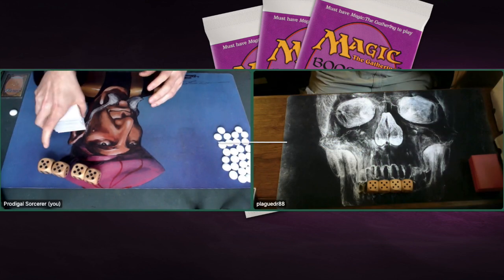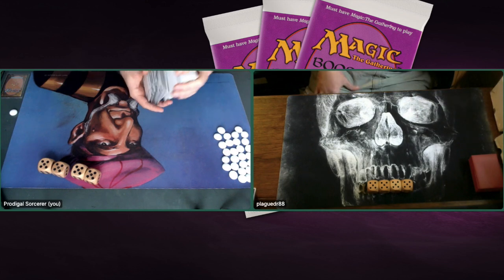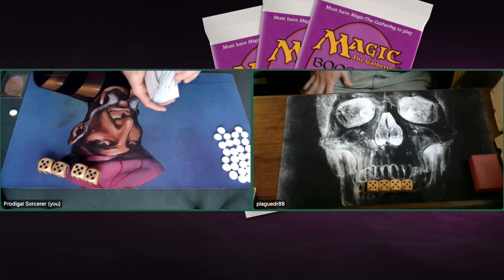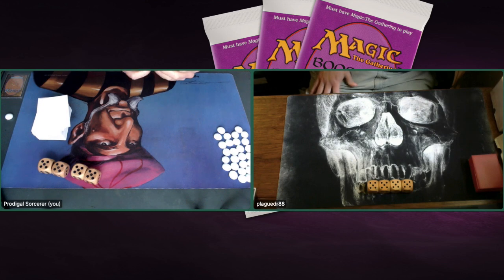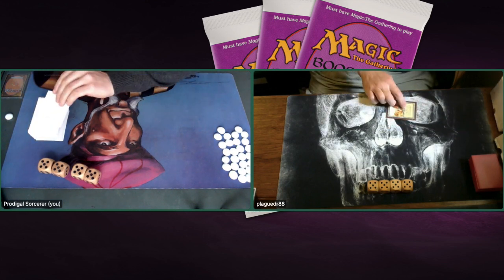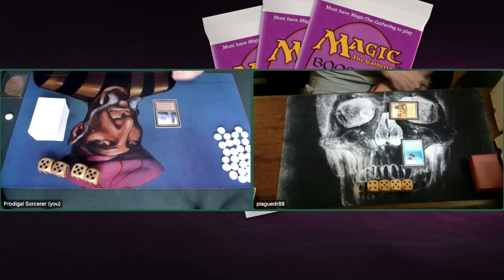Game number three — the last game. The big question: can Plague Doctor save the honor of Arabian Nights? First game he didn't draw into the right lands, couldn't find a green source. Second game he was winning and then I top-decked the Urza's Tower and the game completely shifted. Now let's see if he can get his aggro deck working. And there is a good start — Flying Man on the table, a turn-one 1/1 flyer. I'm just playing a Tower and passing turn, so he's got some damage in the bag already.